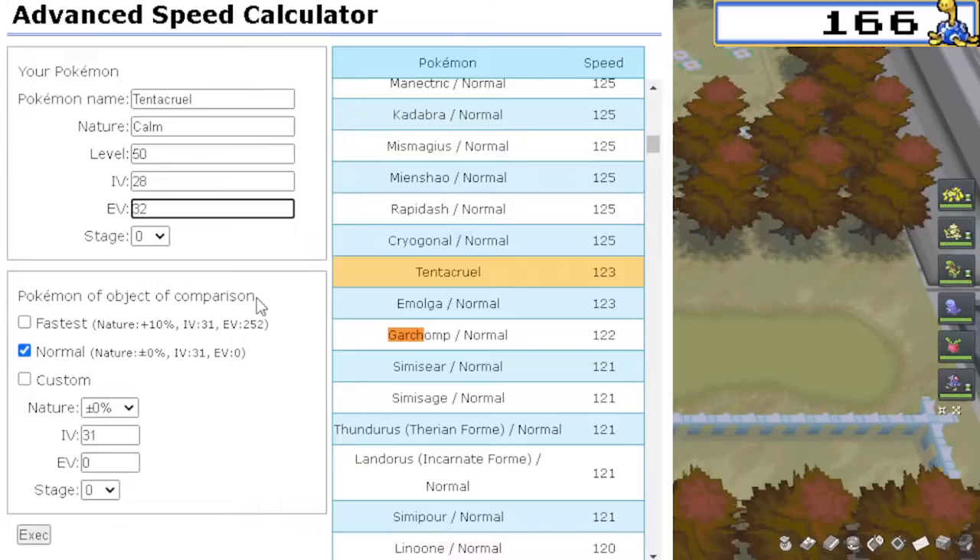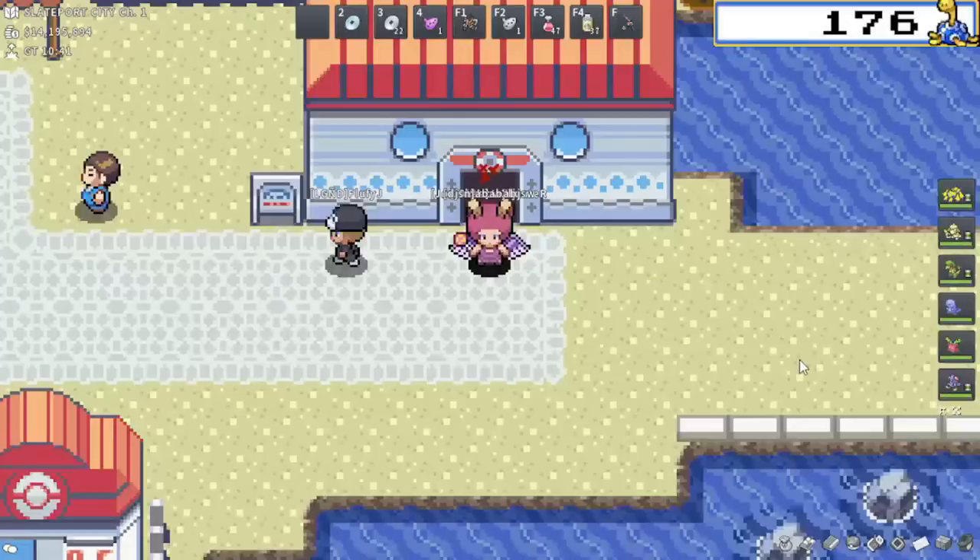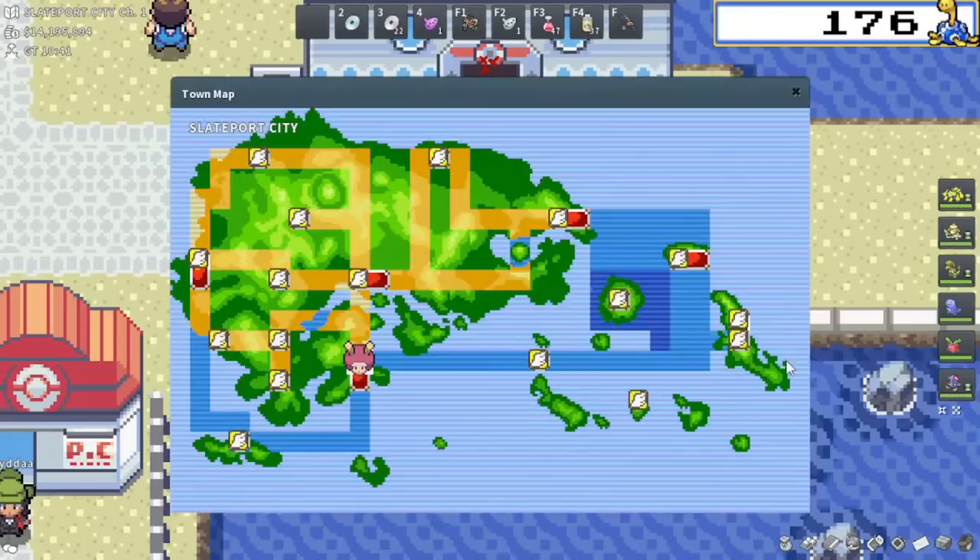It's also really important to keep in mind — I probably didn't preface this earlier — I'm looking to outspeed a tank Garchomp only. So this is only a Garchomp that is like 252 special defense, 252 HP or whatever. I want to be able to Ice Beam it and should be able to do enough damage and survive its Earthquake at least once. I'm trying to outspeed tank Garchomp — that's it — because I'm never going to be able to outspeed jolly choice Garchomp. So the only thing we're trying to do is put in 32 speed EVs to be able to outspeed 102 base stat tank Garchomp. Our speed EVs on Tentacruel are done: 32 speed EVs, as you can see right here.